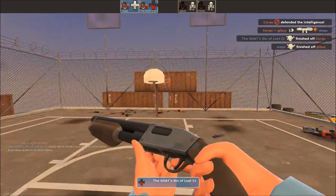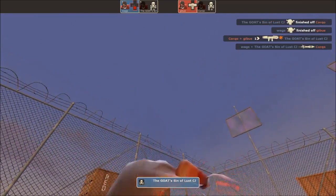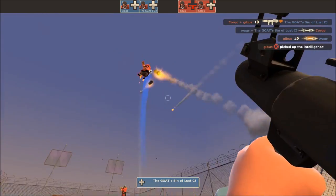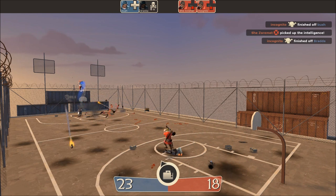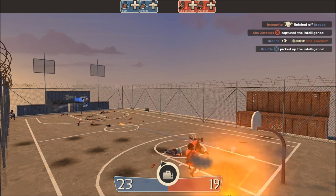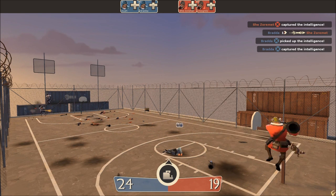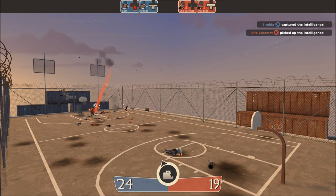Basketball maps are designed with nuanced details to simulate some aspects of the real-world sport. At the start of a round, when the flag is in the center of the map, it can only be picked up by rocket jumping or with a well-timed crouch jump. This is to simulate the very start of a real-life basketball game where players jump for the ball. When the flag respawns on the free throw lines, it's also in the air, but only requires a regular jump to reach.